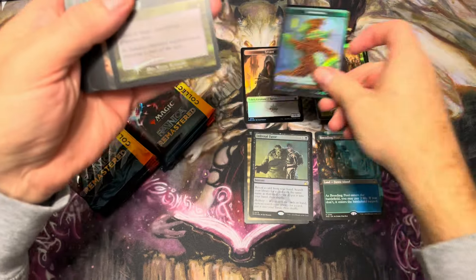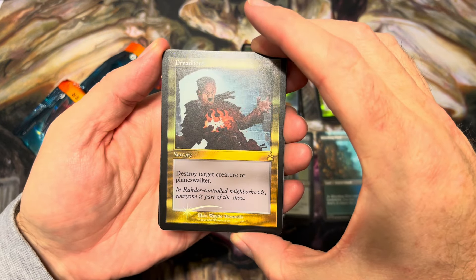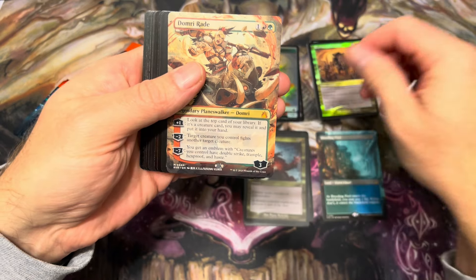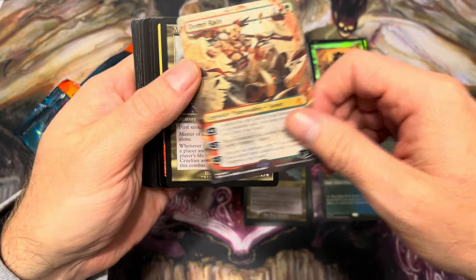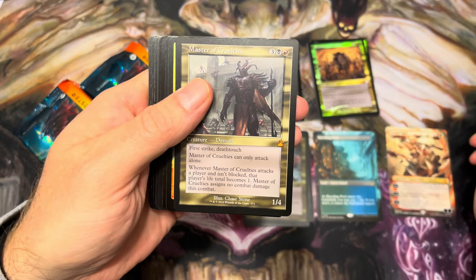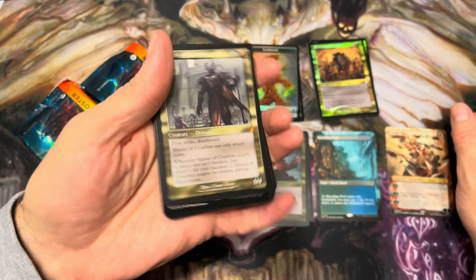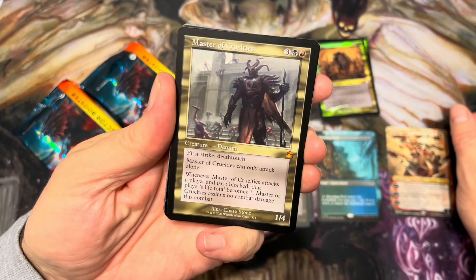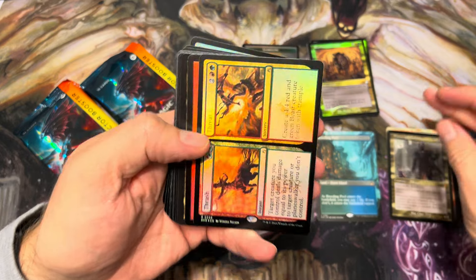Persistent Petitioners — and there's a foil Dread Boar, that retro frame looks beautiful. Classic Dread Boar. Domri Raid — little anime Domri Raid. Not a huge fan of that; kind of a whiff card especially as our first mythic, but we'll keep moving along. Master of Cruelties — now there's a mythic! That's a fun commander card. They've reprinted him a couple times, his price has come down a fair bit, but he still combos with Alesha Who Smiles at Death and a lot of other things. Fun mythic to see.